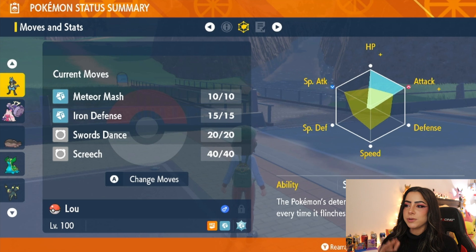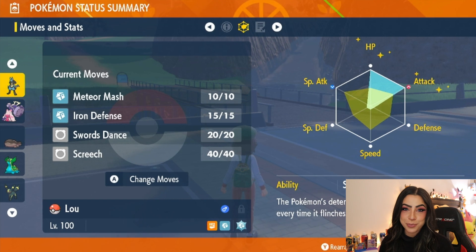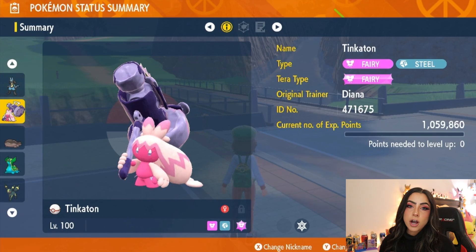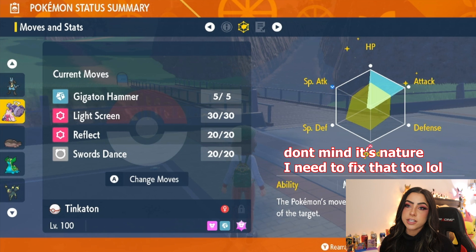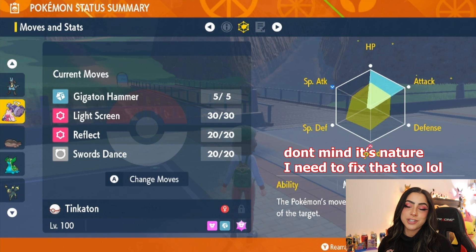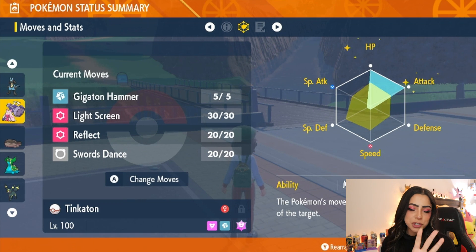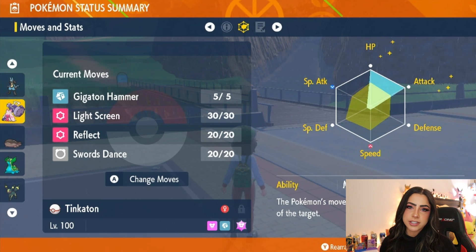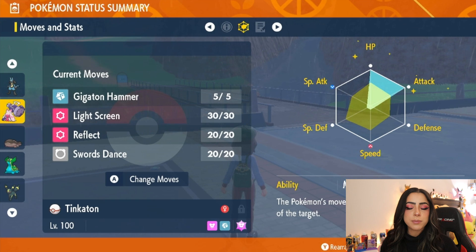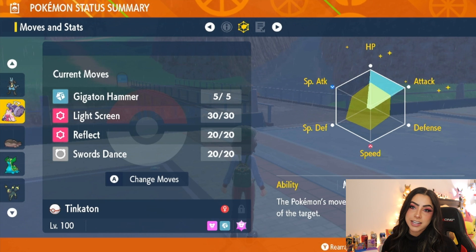With that moveset, if you're able to set up Iron Defense, Swords Dance, and Screech while staying alive — that's why you need support Pokémon — you should be able to hit it pretty hard. Another offensive option I was thinking about is Tinkaton. Ideally you'd want to give Tinkaton a Steel Tera type as well. I didn't have enough Steel Tera shards because I used them all on Lucario, but I do plan on changing Tinkaton's Tera type to Steel before the raids, for the same reason — Steel is immune to Poison. I maxed out its Attack and HP stats.